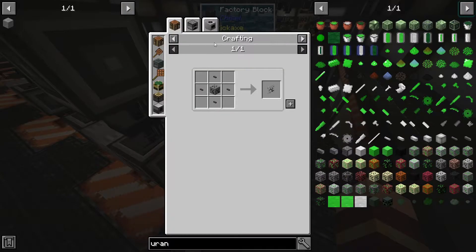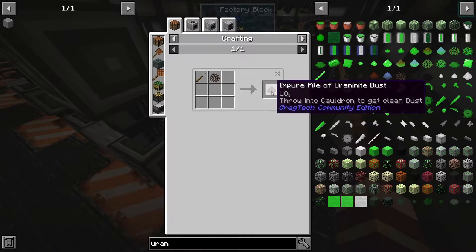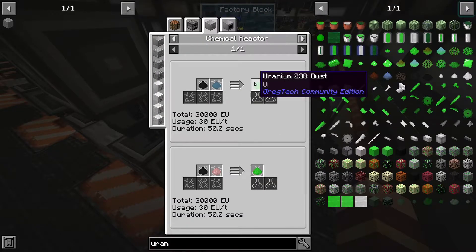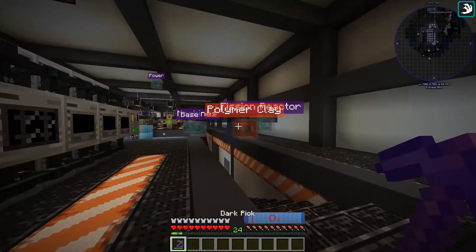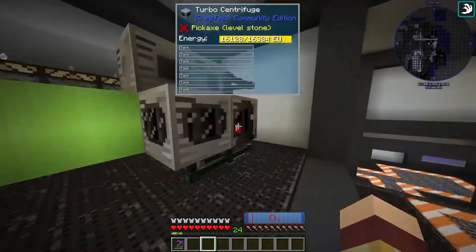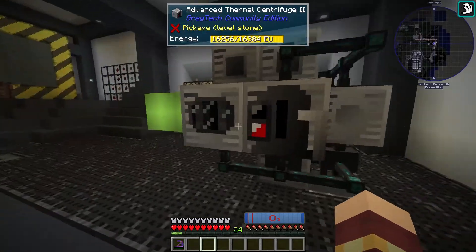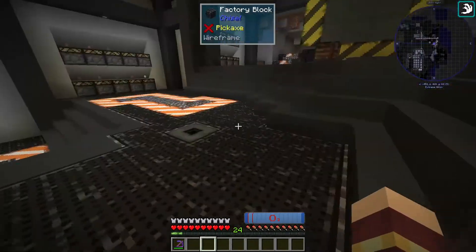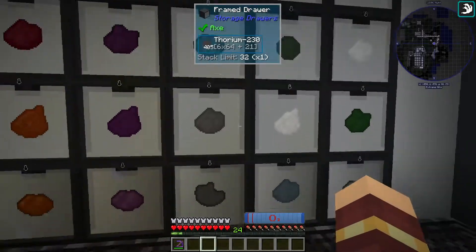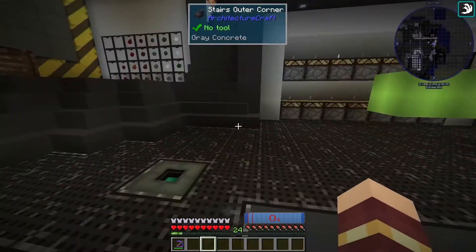If you look at this, you pulverize it — even the first pulverizing you get some uranium. Pulverize it again, centrifuge it, and then with a chemical reactor using aluminium and uraninite you get uranium-238. Now we have a bunch of that and it should be going over here doing its stuff. This guy is slowly centrifuging and we're getting a bunch of stuff now. I have two stacks of uranium-235 and a bunch of these ones, so we should be okay with this stuff.